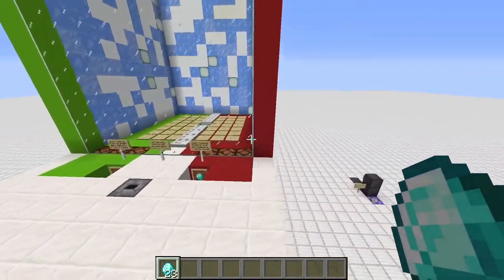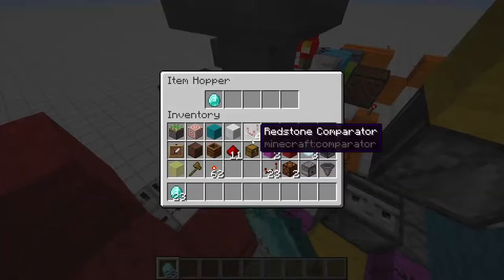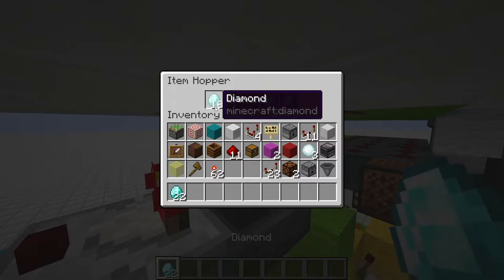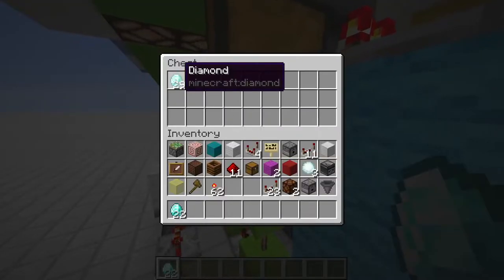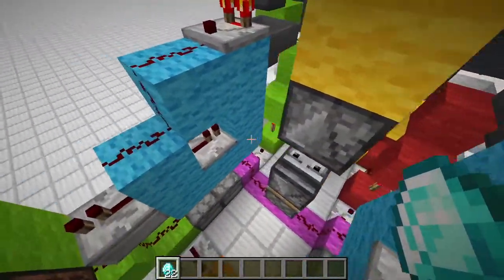Down here we have the item filters. They filter out diamonds as always — if we go to 19 in this slot, it will automatically drop to 18, put the signal on, and transfer the diamond into the profit chest. There's another profit chest on the other side.